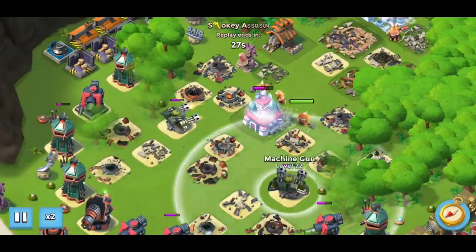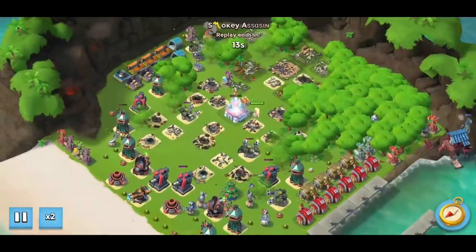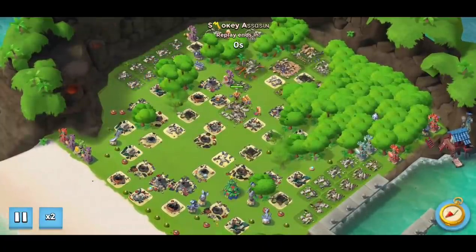The only things left in range are two machine guns, and they are never going to kill off a bunch of super warriors, so the core goes down as well. That's all seven stages of this week's Imitation Game done with no troops and no heroes on an unboosted 5 GBE account.